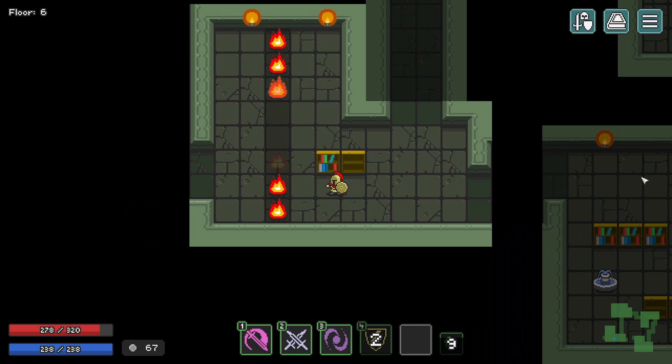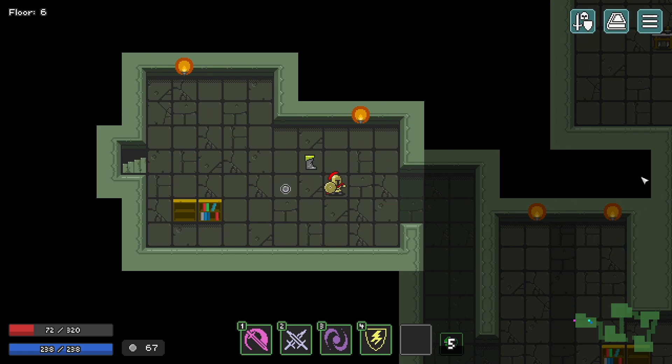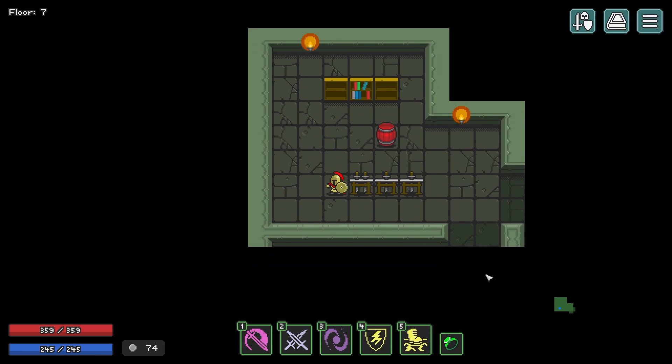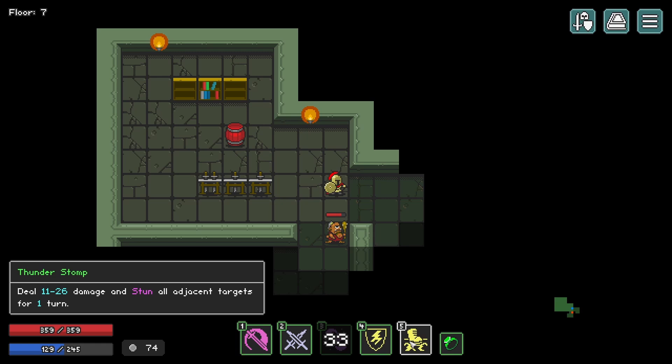You can definitely get some very interesting synergies. Like in the run I had going — I was able to have a chance to stun enemies, and then I had a ring that said 'whenever you stun an enemy, stun another enemy.' Then you can get another piece of equipment that says 'whenever you stun an enemy, reduce the cooldown of all your gear.' So you can get really fun combos going. Deal damage and stun all adjacent enemies for one turn — that's pretty cool. We're going to Omari Shindaru this guy and then double backstab him.